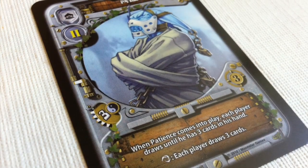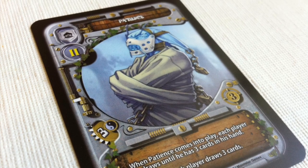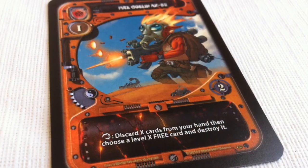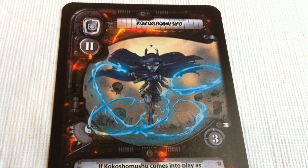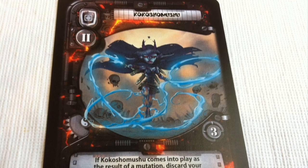Every card in Gosu has text, so you'll have to read each one very carefully to learn the keywords and the various abilities of the goblins. You're only going to take one action per turn, then your opponents take theirs, and you keep playing until everyone passes on their turn.